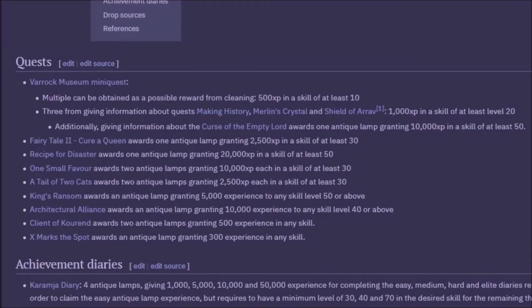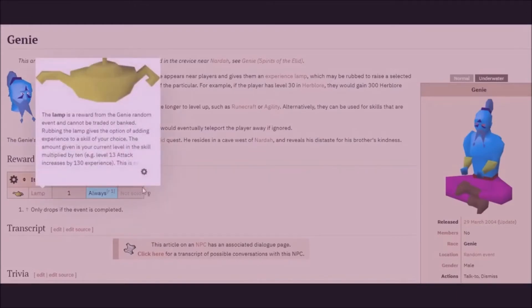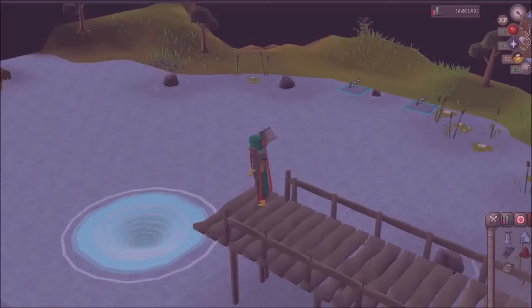If you get bored of AFK Barbarian Fishing, you can always come to Pest Control once you have 25 strength and 45 combat. However, never mind about Pest Control — that's going to be too difficult to do.